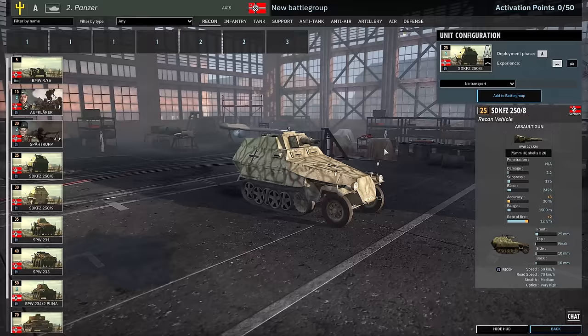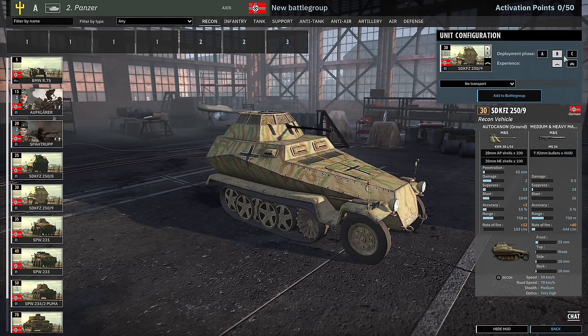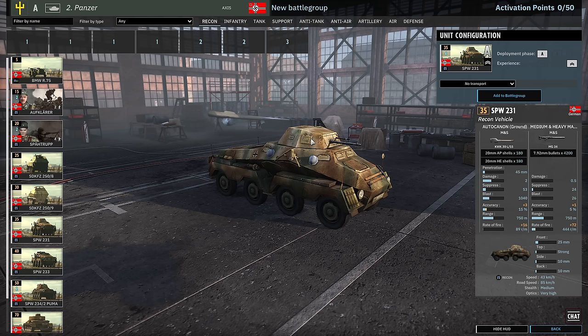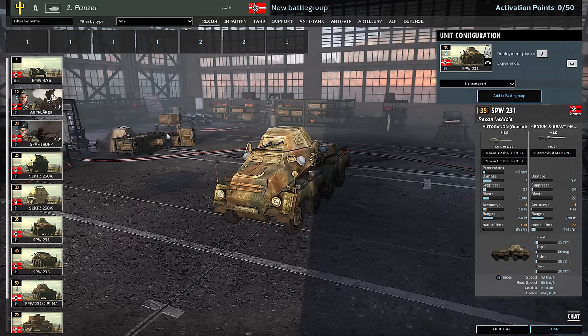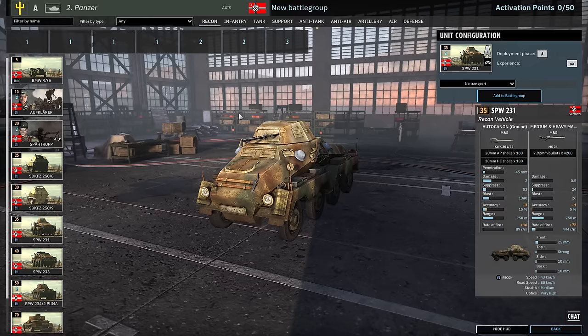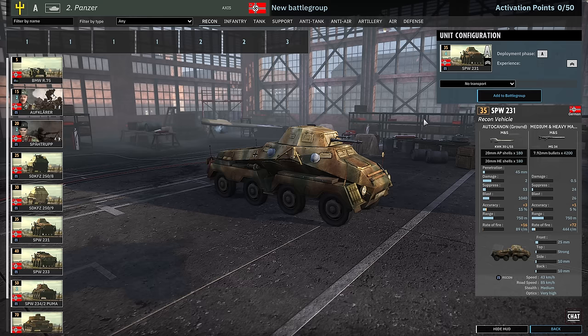Then we have the SdKfz 258, which is a 75mm half-track — 5 available in A at 1-Vet or 4 at 2-Vet. There's the SdKfz 259, one of the candidates for the 2-Vet 20mm — 6 available in A, 12 in B, and 18 in C. One thing to note is that in the new patch coming with this DLC, fallback is going to be nerfed, so you take more damage while falling back. This makes 20mm autocannons even more effective, which is pretty scary, though not crazy overpowered — it just punishes careless play.